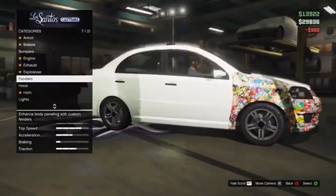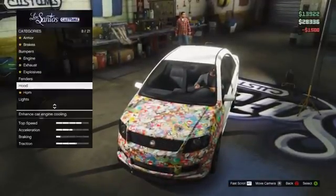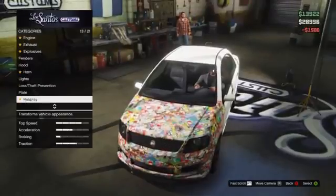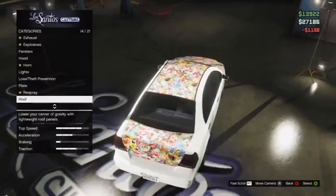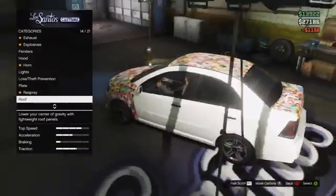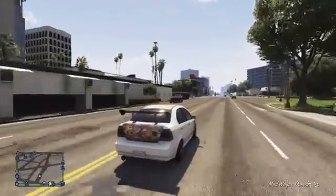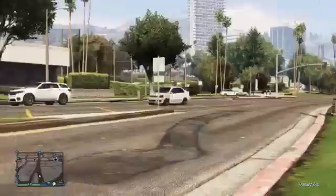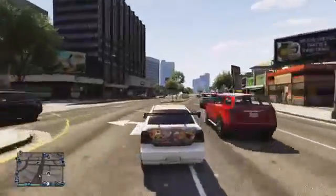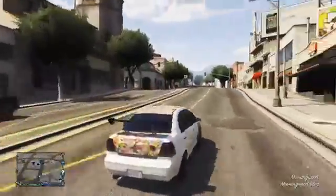You can do the front bumper as well as the left and right fenders, as well as the bonnet, the roof and the trunk. Unfortunately you can't do the doors and the rear panels, which is a shame, but it does look really cool once fitted. There are also loads of other customisations such as lowering the suspension, fitting a spoiler, a respray, Xenon lights and loads of other things. Once fully customised with the sticker bomb decals this car looks really cool and not many people have it online, which makes it quite rare.